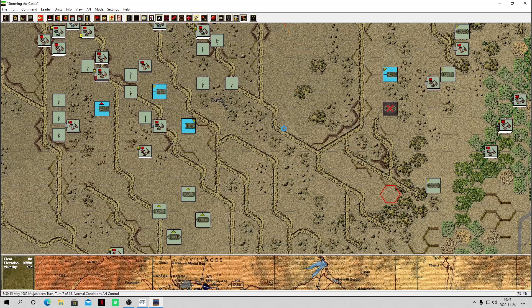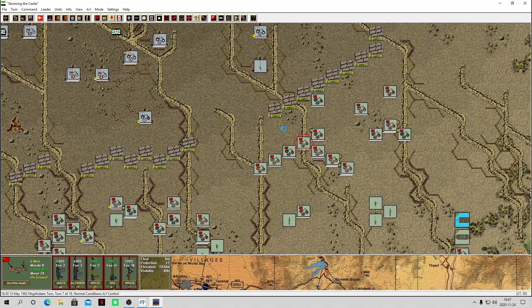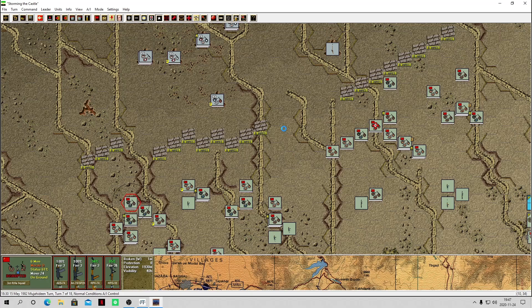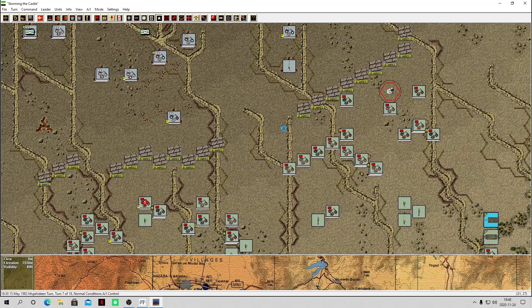Let's end the turn and see what happens — if those choppers in the north survive, there won't be that many defenders left once we get through that barbed wire. Another one killed — damn, another one? They are causing so many casualties here. Oh shit — that first squad is completely decimated. There's only two guys left.